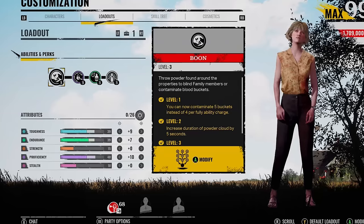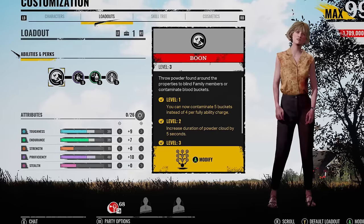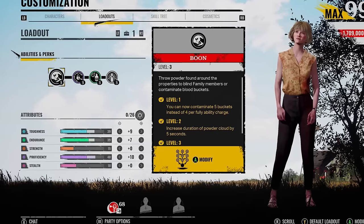What's going on, you lot? Middy here. Guys, I have finally been able to get Virginia's ability to level 3. We have activated the full potential of the boon.